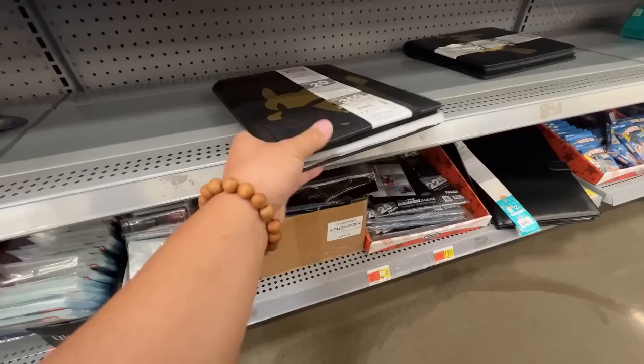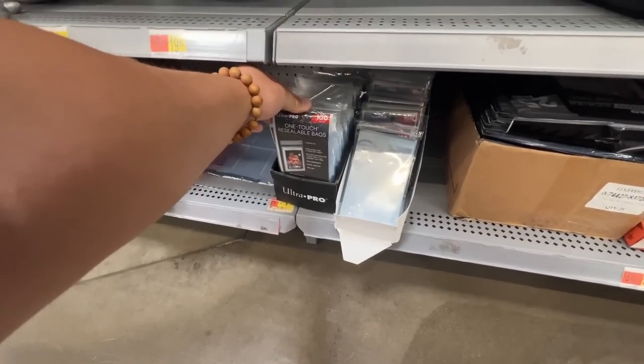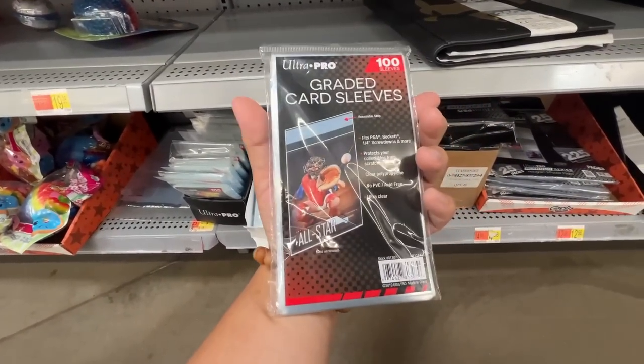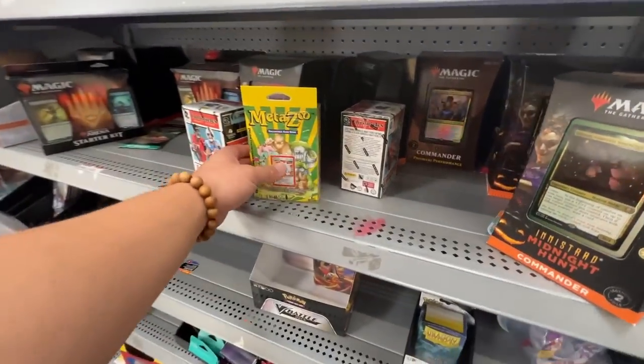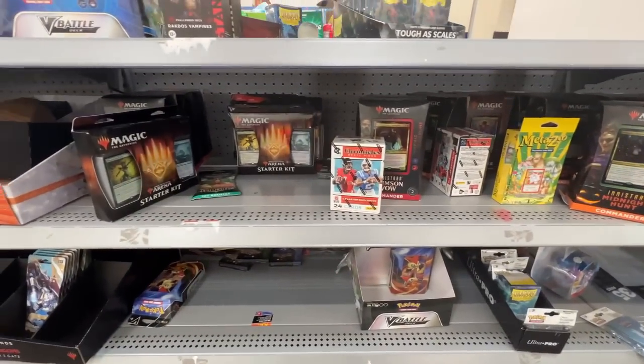We got some resealable bags and binders — I already have one so I'm not buying that. The most interesting thing here is this Meta Zoo box, but I'm not really a huge Meta Zoo fan so we're not grabbing that. Let's go check the back.